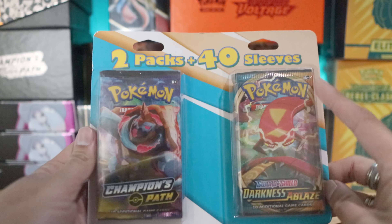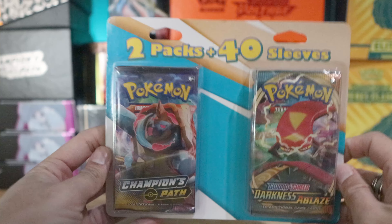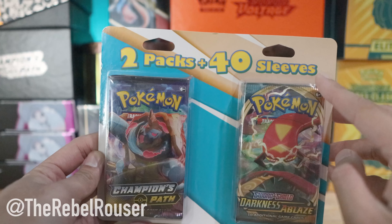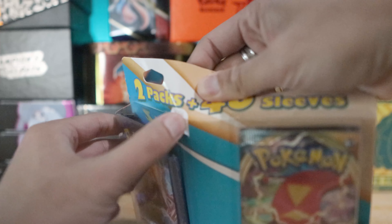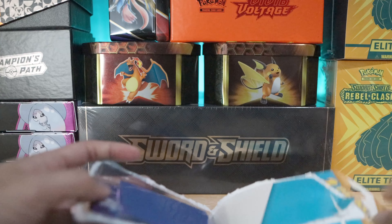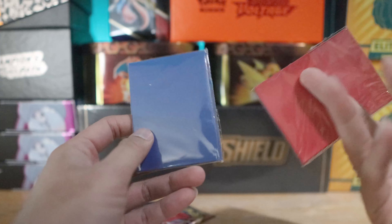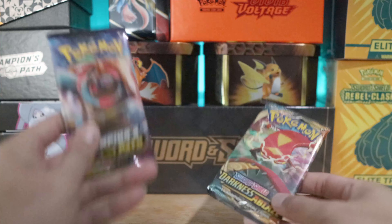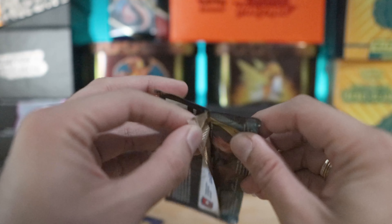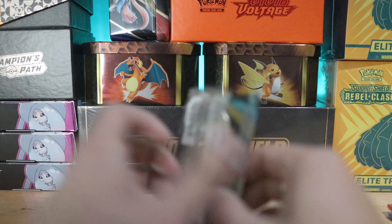In my past experience I have pulled full arts as well as Raging Skies Shaman from such blisters - your mileage may vary. I am confident that these are not tampered with, so let's get to it. My luck has been egregiously bad. We have one set of blue and one set of red sleeves, kind of indicative of the original video game series. We have Champion's Path and Darkness Ablaze - they feel a little loose inside, but nothing indicative of the cards being resealed.